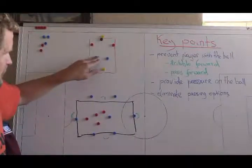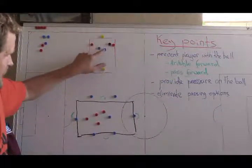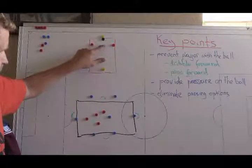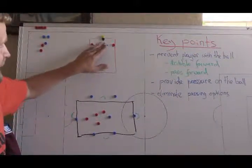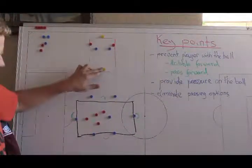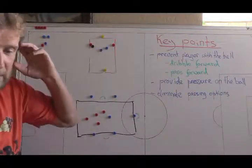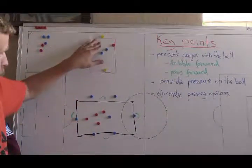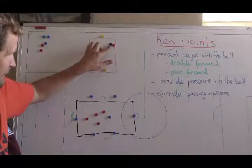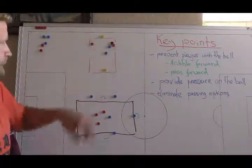Let's say red is in possession. Blue needs to prevent the red pass, and as soon as the ball goes here, one applies pressure and the other covers. When the ball goes back, don't let the split ball through — don't stay just by your player, otherwise the ball will go directly. Every time the ball goes from target to target, it's a point to the team in possession. Now it's two defenders — each has the responsibility to provide pressure, but also when one is providing pressure, the other one is covering, so the player on the ball can't turn and play it through. That's how you prevent that option.